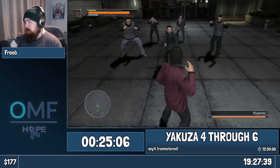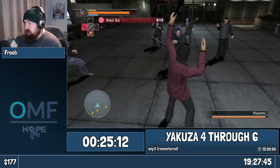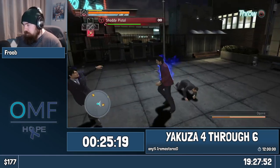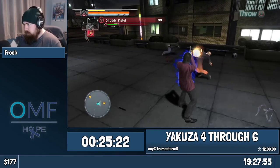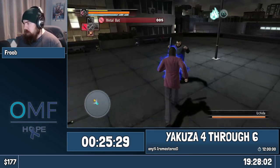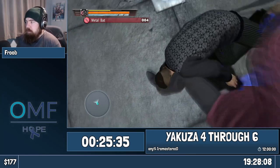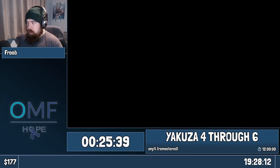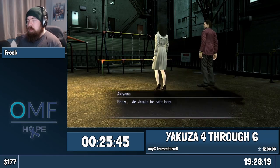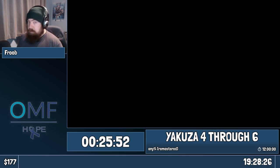You cannot equip — by the way, this is the new strat, enjoy this. Baseball bats are stupid. There's a gun in this fight. You might be wondering: if I can't use guns, how can I just use that gun? If you can't equip a weapon but it is in the fight that you are doing, you can pick up and use that weapon. So despite the fact that Akiyama can't use guns, Akiyama just used guns. It's a little bit of a stupid rule, but that's the way that it is.